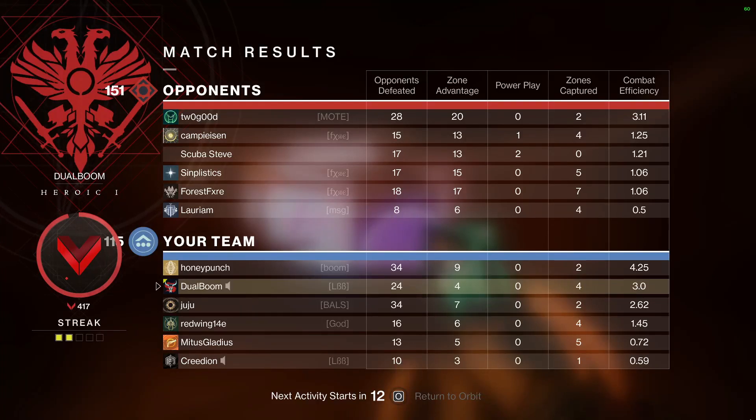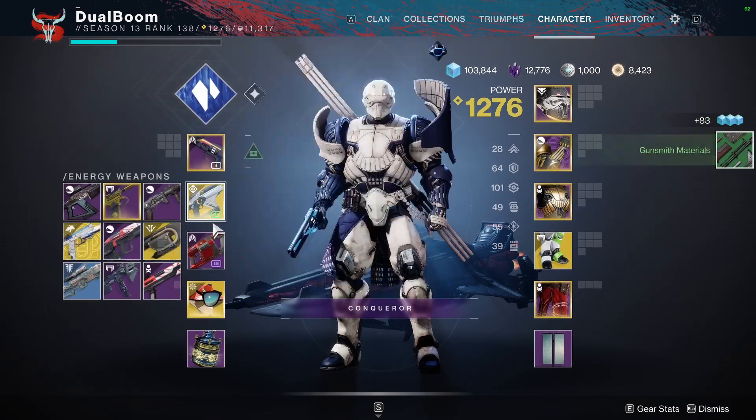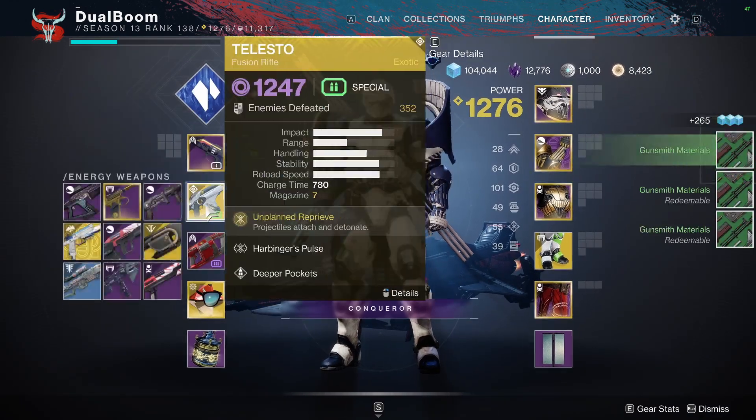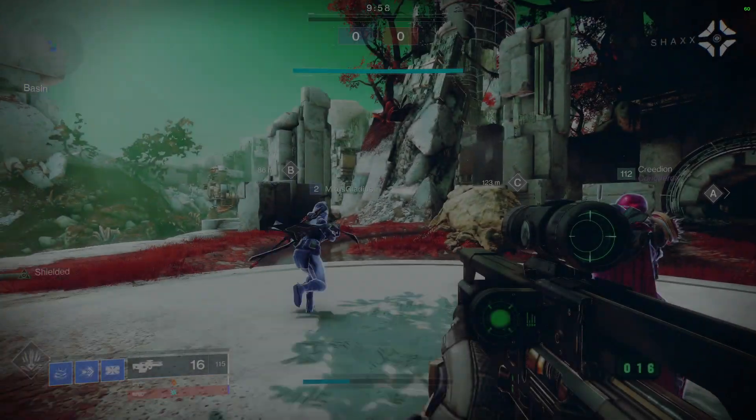You went 3.0, you died like 19 times. Do you want to switch roles? I don't have invis but I'm very fast. Sure, and I can give you invis. Beautiful! Beautiful! Okay, so you will be very fast, very invisible, and very hard to kill.